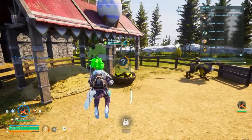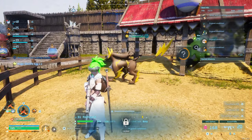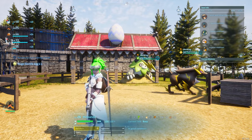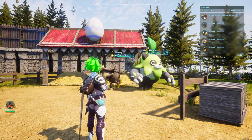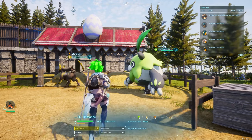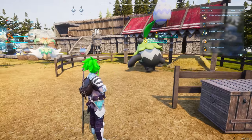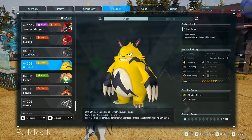It can be bred inside of your breeding farm by using a Ray hound and a Misanda. It doesn't matter which one is the male and which one is the female — both of them in combination, whether male or female, will give you a Grisbolt every single time.